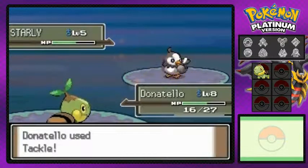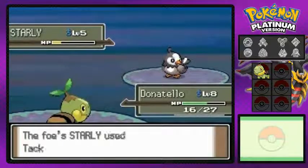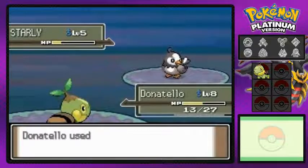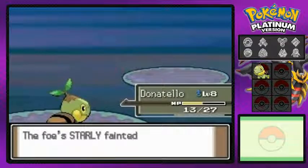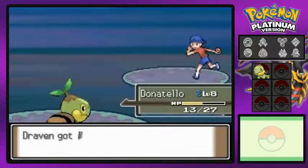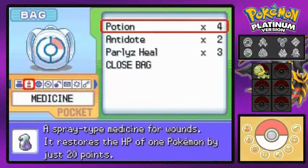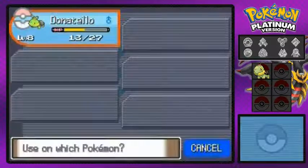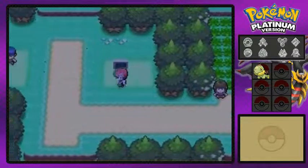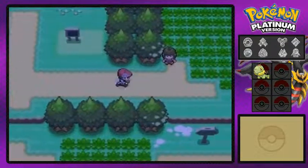But anywho, as you can see we're battling Starly, and yeah, my Pokemon Donatello is at level 8. You guys did not see the whole wild Pokemon battle, because in this walkthrough I'm actually editing out the wild Pokemon battles, because we don't need to see that — takes too much time, especially since I already know what's going to happen here in Pokemon Platinum. I'm just going to get a potion right here, get a Pokemon — and time to move on. There's some trainers here and trainer tips: all Pokemon involved in battle get experience points.